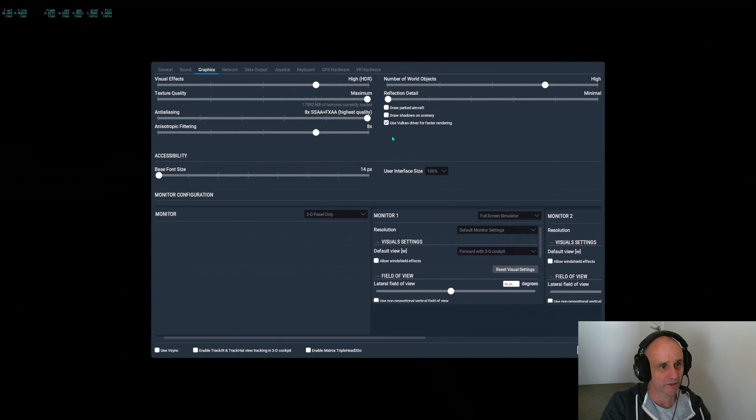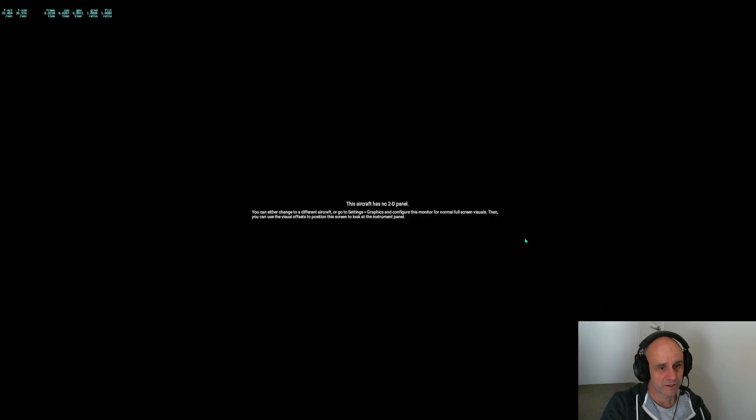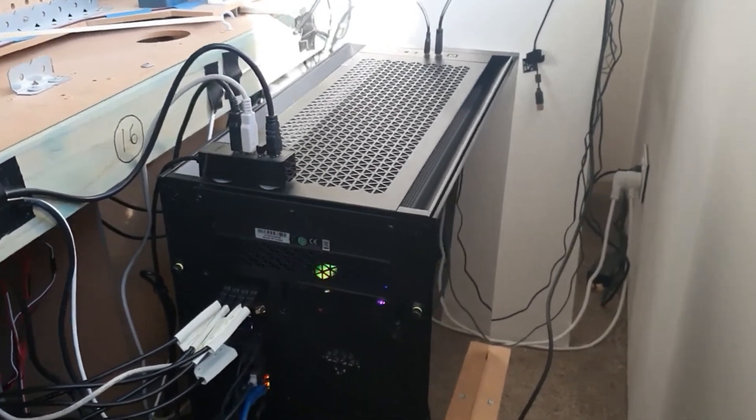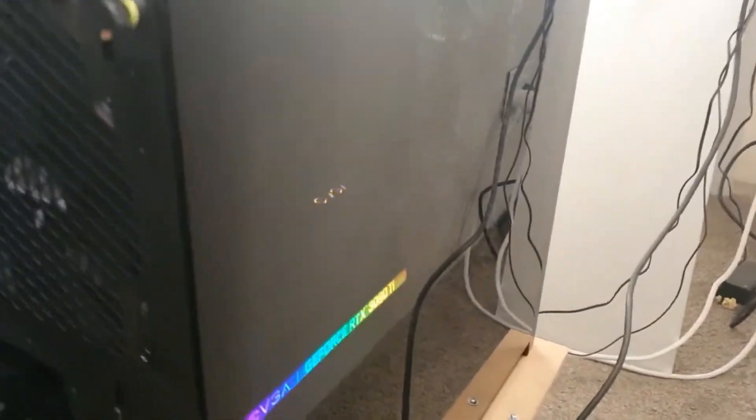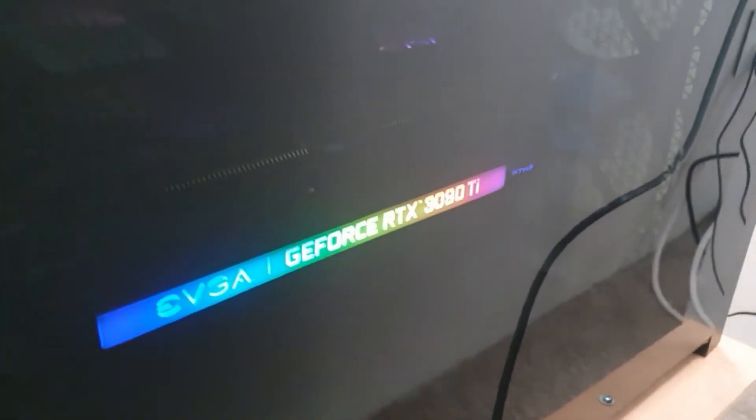Hopefully you enjoyed that and found it insightful. Going forward, all the flights and content I'll be doing will be running on an RTX 3090 Ti and a higher-end CPU. Any questions, feel free to leave a comment below and I'll get back to you. Thanks again! Here's a quick look at the new PC — same case, but much better — with the 12900K and this little bad boy right here: the RTX 3090 Ti EVGA Black.